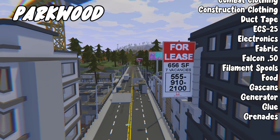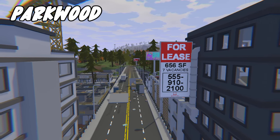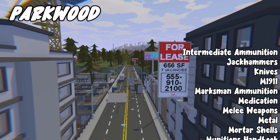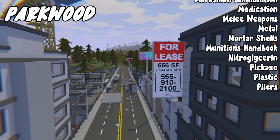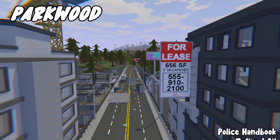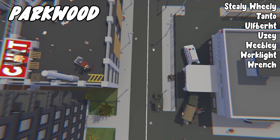Parkwood also drops electronics, fabric, Falcon 50, filament spools, food, gauss cans, generators, glue, grenades, intermediate ammo, jackhammers, knives, M1911, marksman ammo, medication, melee weapons, metal, mortar shells, munitions handbook, nitroglycerin, pickaxe, plastic, pliers, police handbook, refined oil, riot clothing, rucksack, steel wheelie, Tonto, Ulfbert, Uzi, Weebly, work light, and wrench. The mega zombie also spawns in Parkwood.